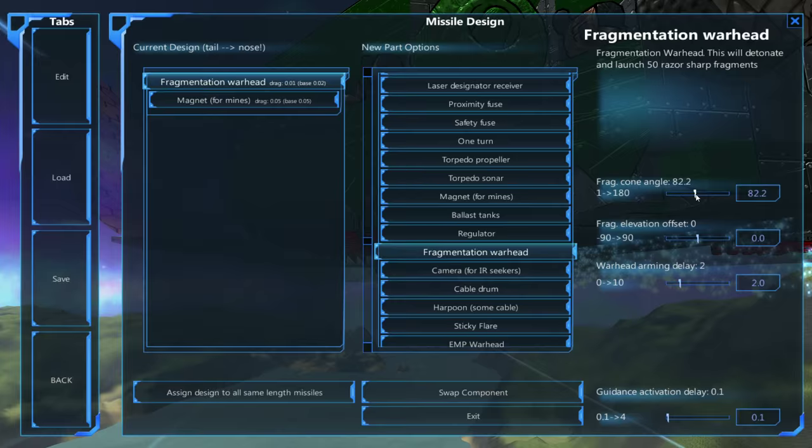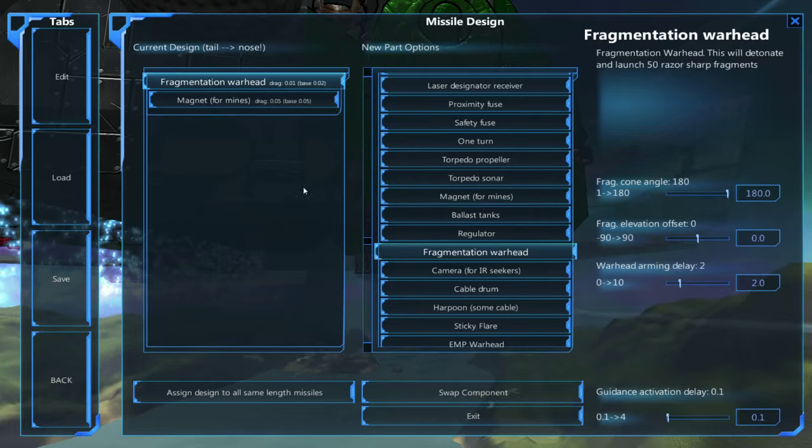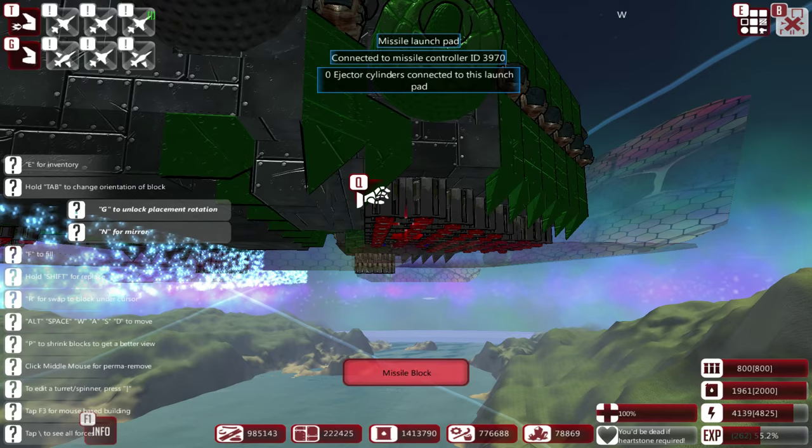I'm actually going to slightly decrease this. The idea is it's a bit more risky for the fragment explosion, but if it does work with the magnet actually aiming it forward, it will hopefully do some more damage if we're lucky.